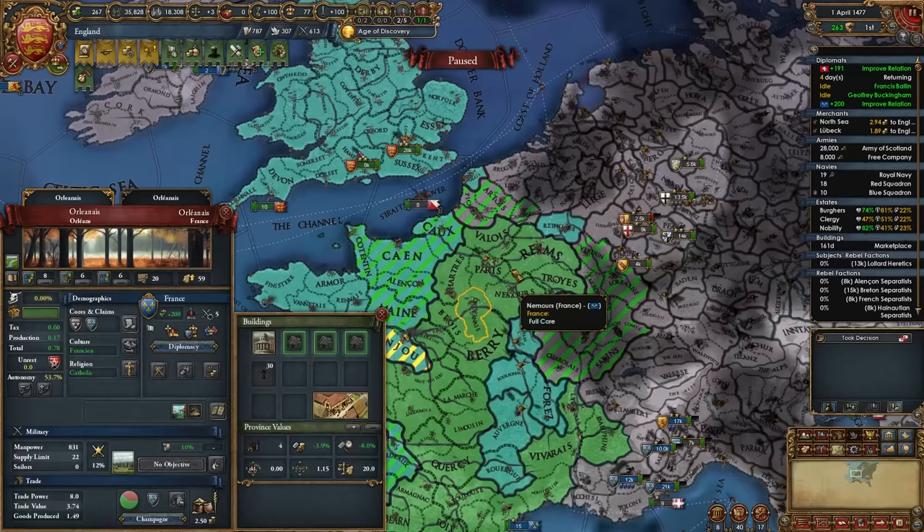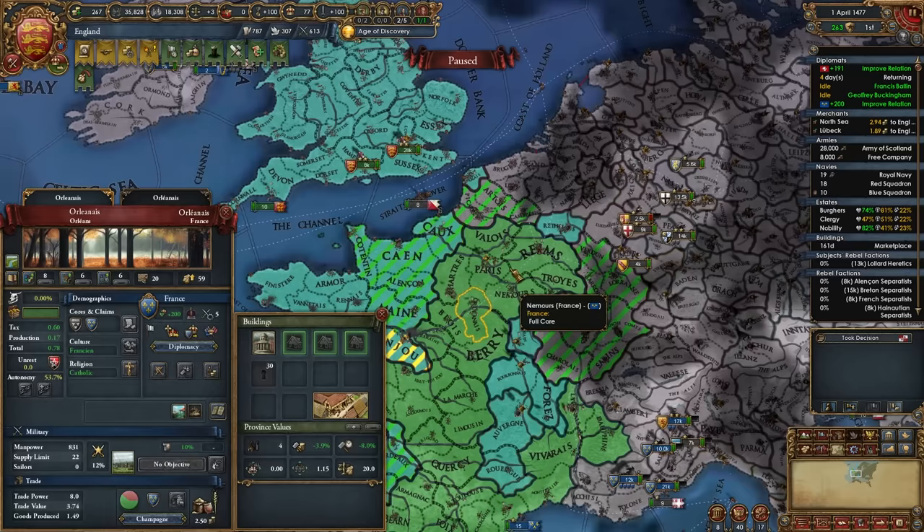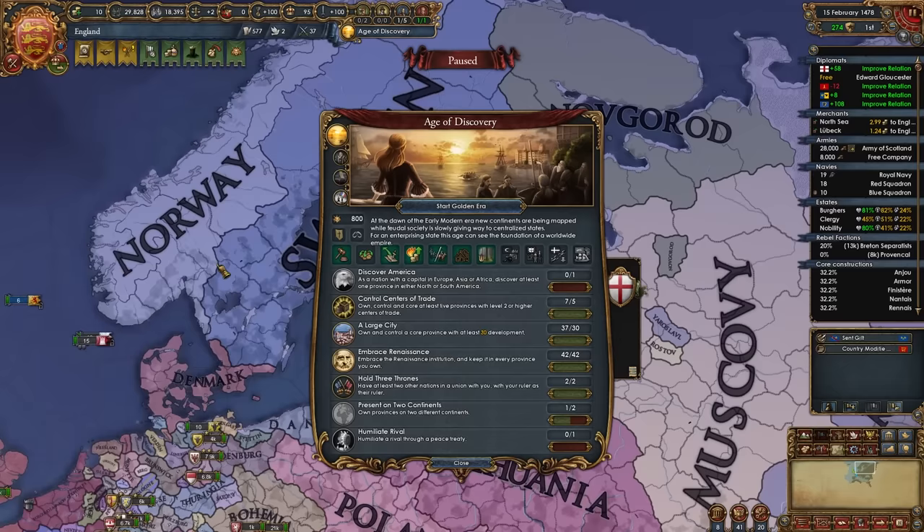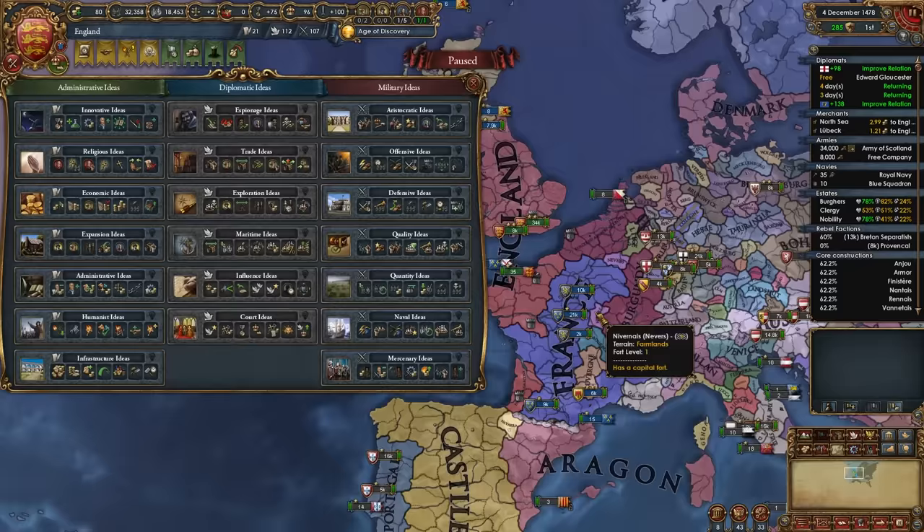These are the provinces we need to complete the Angevin Kingdom mission — basically the provinces of Picardie and the two Burgundy areas, which is handy since France gains cores on them even if you don't PU Burgundy. For your second age ability, if you're planning on taking Norway or something from Denmark, you can take that option; if not, choose whichever one you want.